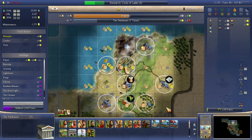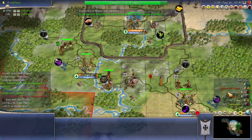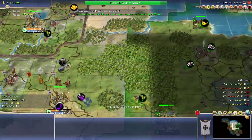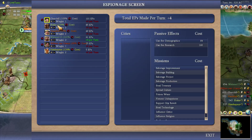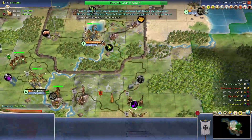Hello and welcome to part 3 of this Civilization 4 let's play. We're playing as Bismarck in the German Empire and we're building lots of wonders. I'm starting to get a slight bit concerned about the fact that we're surrounded by enemies with nowhere else to build, but we're looking quite strong for what we have.